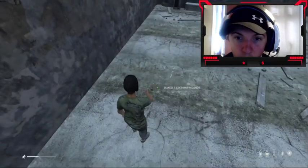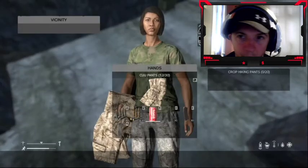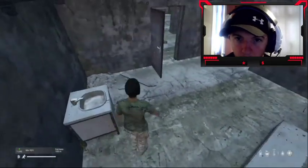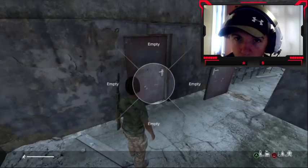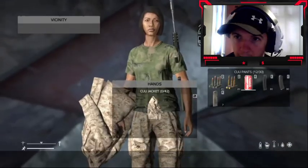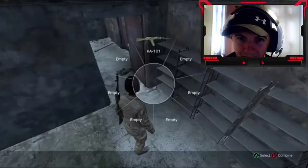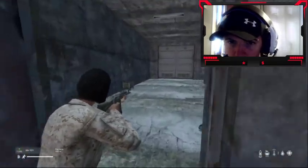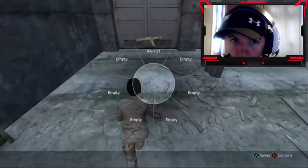You've got the Tent City, which in this particular server is quite a sought-after area. People like to go to Tisy to have a little bit of an advantage. We're just going to shut the last lot, and then we've got the CU jacket there — so we're actually fully kitted. It sounds like there is some activity, but we look pretty clear in terms of people.